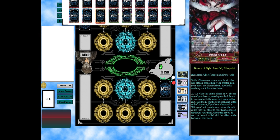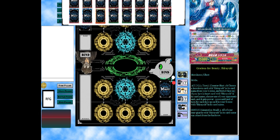Moving on, we have four copies of the first stride: when this is placed on vanguard, choose one of your hearts, search your deck for up to one card with the same name as that, call it to rear guard, shuffle deck. At end of turn, if you have a heart with this name, return that unit to hand and choose one card from hand to discard; if you do not, put the unit called with this effect to the bottom of the deck. So I can either replenish my deck or add a copy to hand.